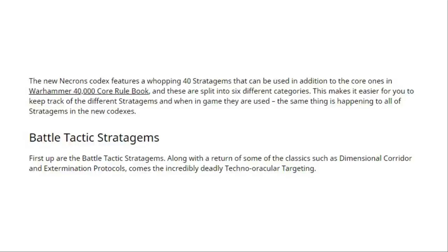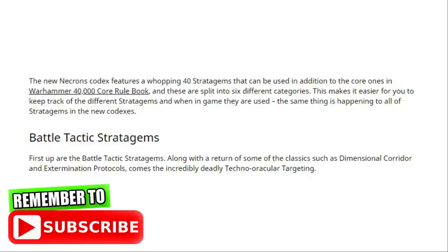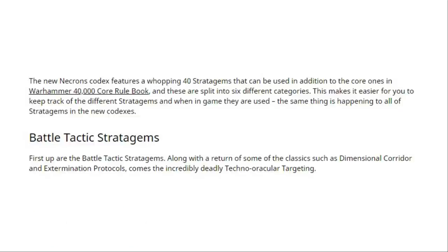That seems sensible, and hopefully the data cards will also have the different categories so that it's easy to see them on the cards as well as in the Codex, which I'm sure they will. I've just counted up how many stratagems we have in the current Codex and it's 27, so we've got 13 new stratagems. Whether those original 27 are in the book and are the same, we'll have to wait and see, but at least we've got some new stratagems.